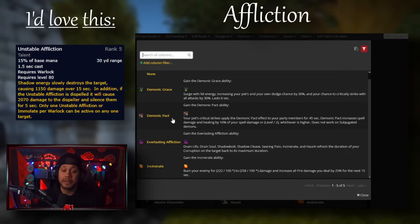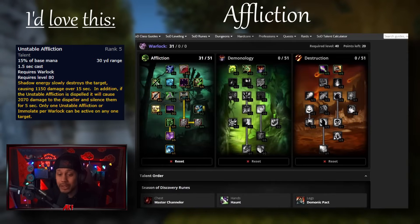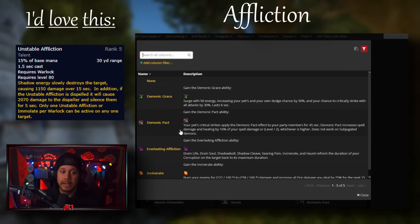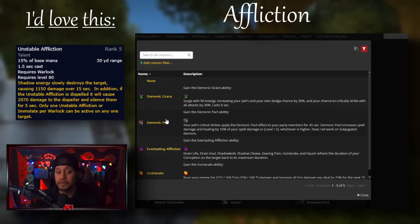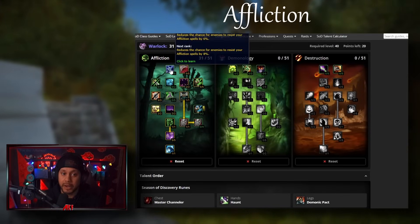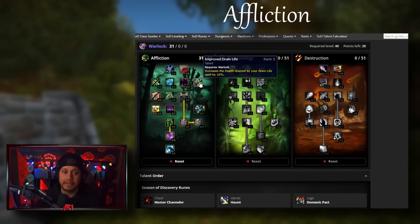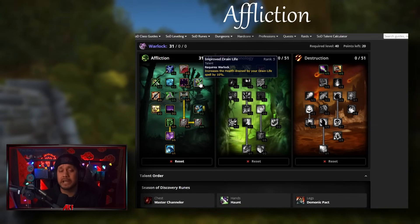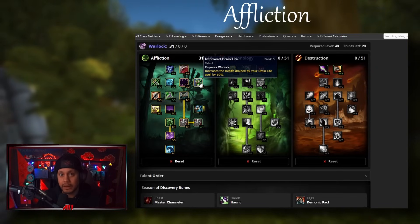The beautiful part about Suppression is it helps our hit. Besides that, we'd still be incinerating because Shadow Bolt is four levels behind. You do have Shadow Mastery increasing damage by 10%, but the question is what else would you run? We don't know because we don't know the new rune slots. I could see a Demonic Pact angle here, or an Everlasting Affliction angle if Shadow Bolt turns out better than Incinerate - we'll have to wait and see.